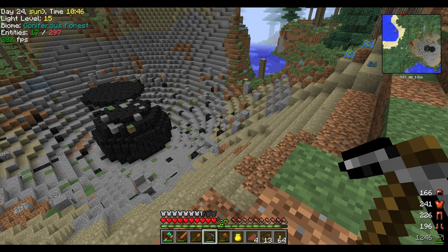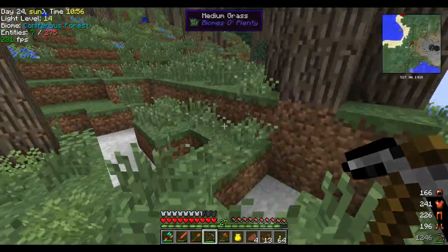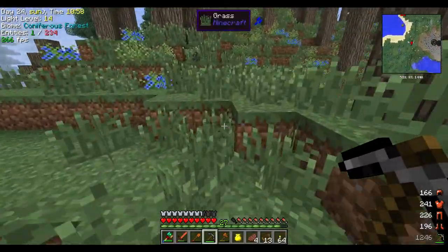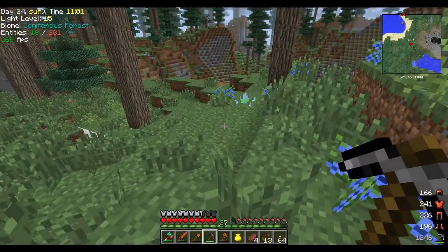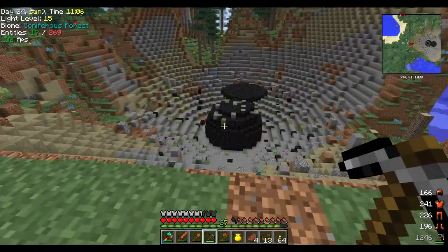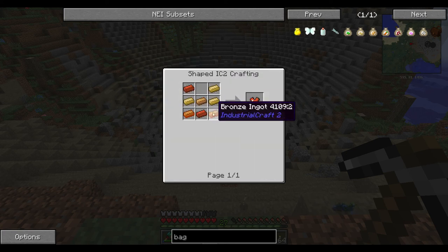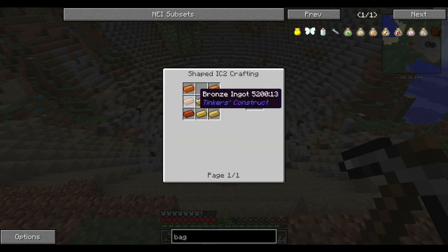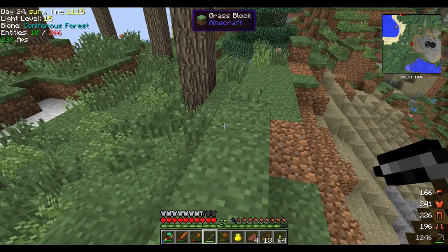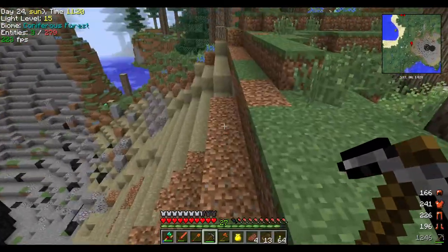Hello ladies and gentlemen and welcome to episode 7 of Let's Play Minecraft 1.7.10 on the Unleash Pack, our modded server, which you guys can play with us if you check the description below. So I was exploring and I made some armor, but I'll talk about armor later — armor is easy. All I did was take some of my bronze and assemble just normal vanilla iron armor, because I wanted to explore without instantly dying by a spider or skeleton or something.